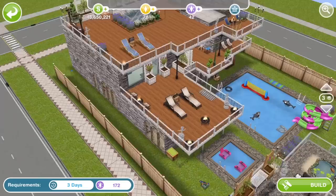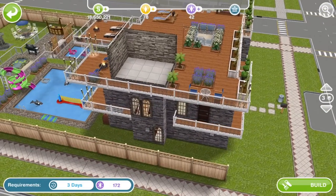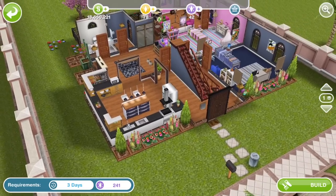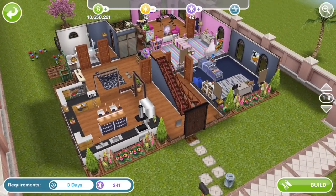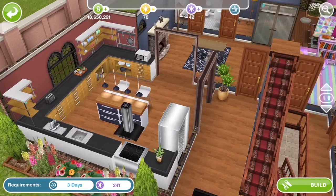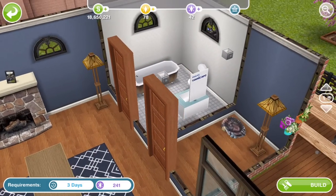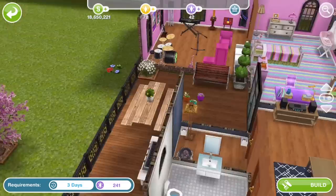Nothing really worth 172 SP. This is our last house — it can be built on a standard size lot, cheaper than 241 SP. It has a basement, floor one, floor two, and floor three. It's got lots of nice plants outside and lots of urban furniture in the kitchen. There may be an LP fireplace in here.